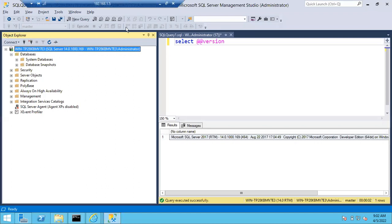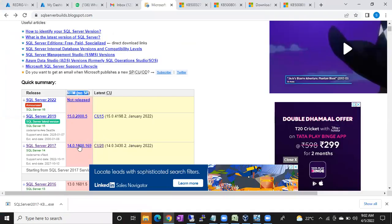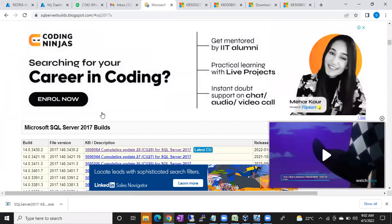If you patched your SQL Server with CU28, what would be the build number? Click on this link and you can see the build number for CU28.